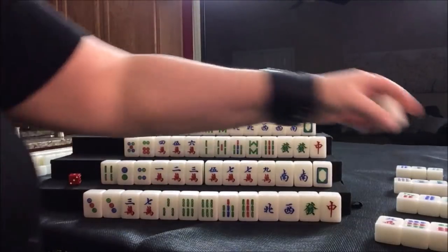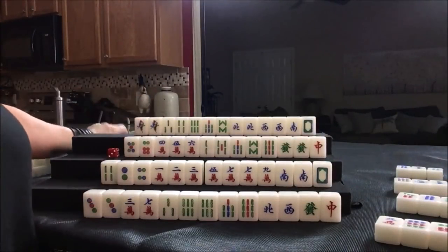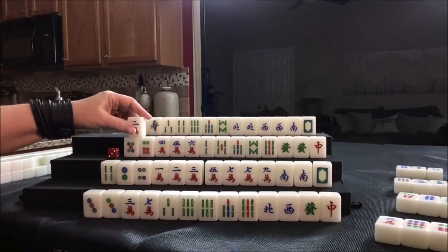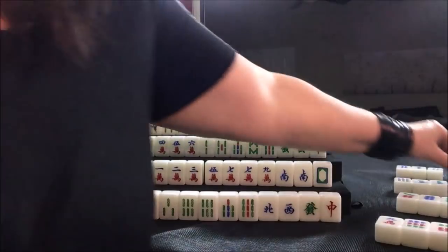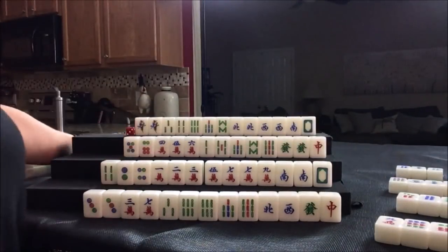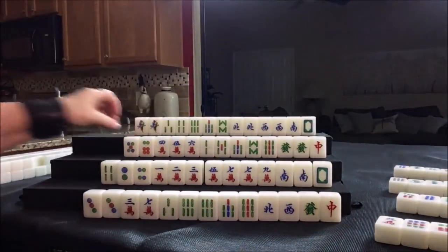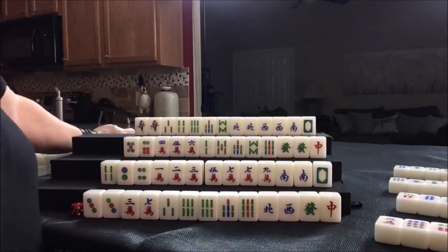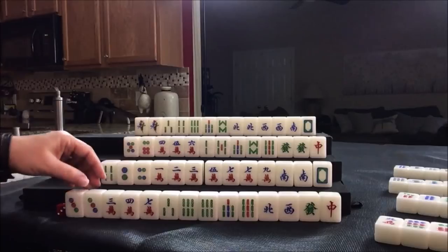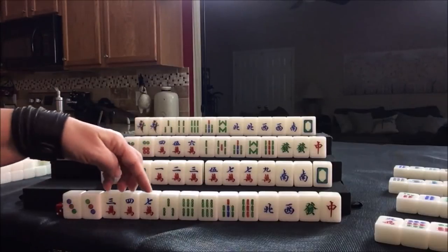Let's go ahead and get rid of these tiles. Two bam — nobody can take. We're going to draw two crack. We want four, five, six — this is not going to help. Two crack, nobody can take it, so we'll draw seven dot. Drawing for east — four crack. Three, three, four, three — none of this is coming in for them.